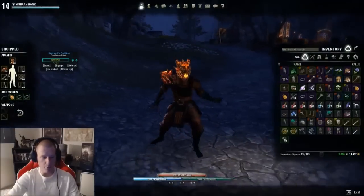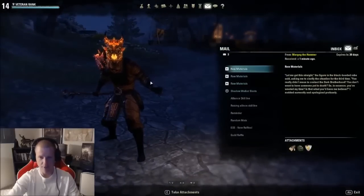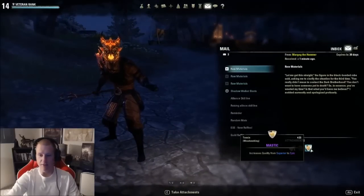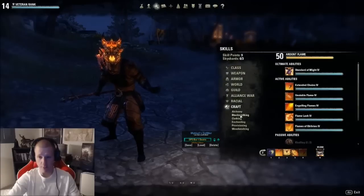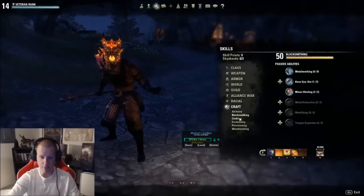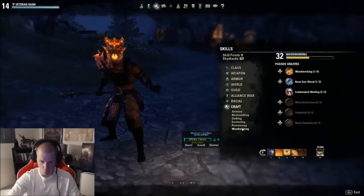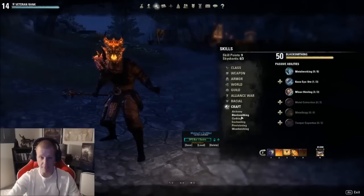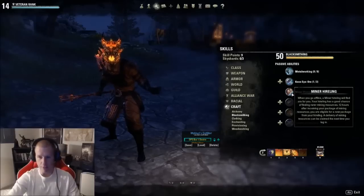What came in the mail right there? Hirelings. So what the hirelings bring — and thanks to Kodog for this tip — is blacksmithing, clothing, and woodworking. I'm working on enchanting, but those are really the three main ones. Every single one of my eight characters has the hireling maxed out to rank three.